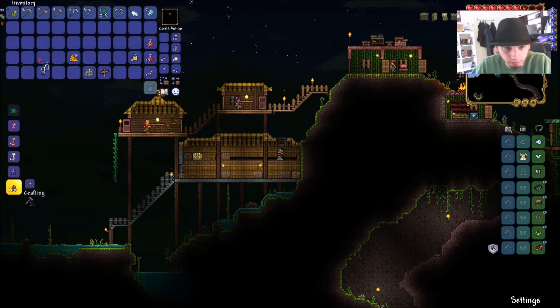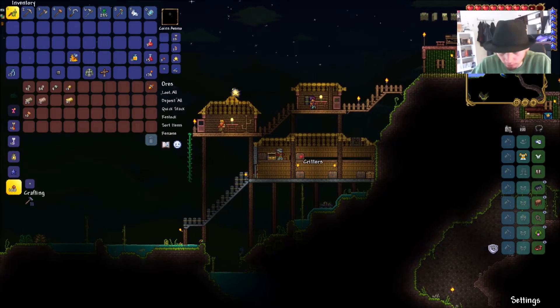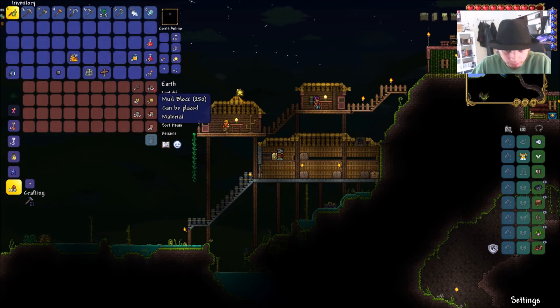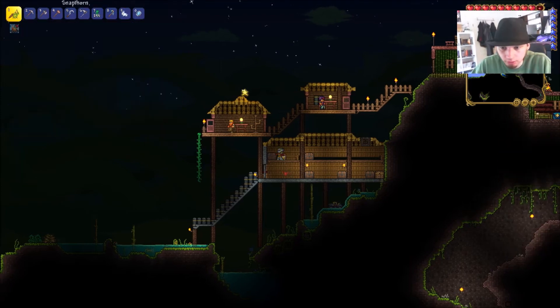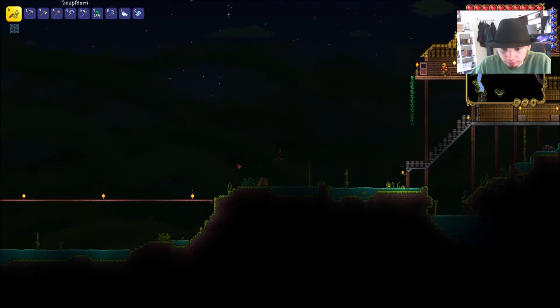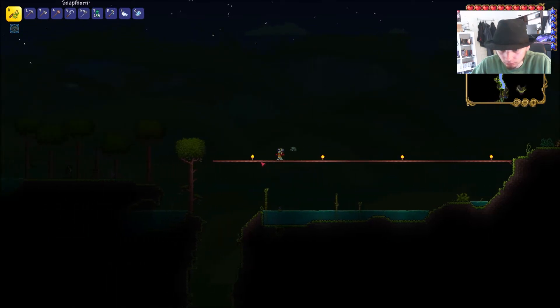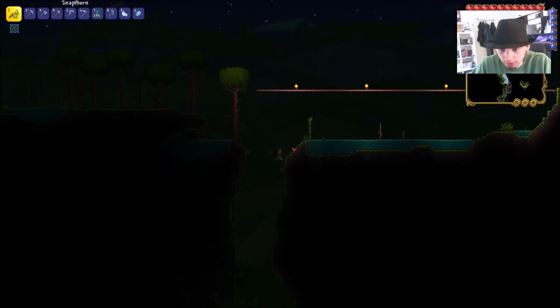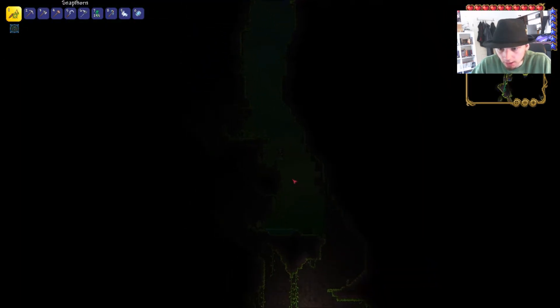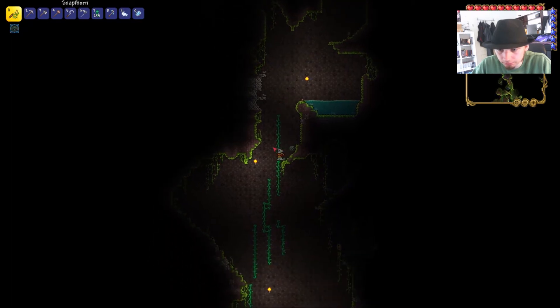I'm going to fill these bottles with honey later on. I'm going to remove this boss fight arena later because I want to build more buildings for the NPCs — this was just temporary.